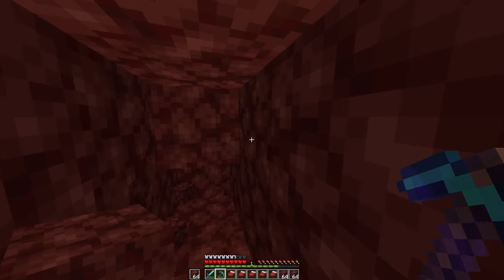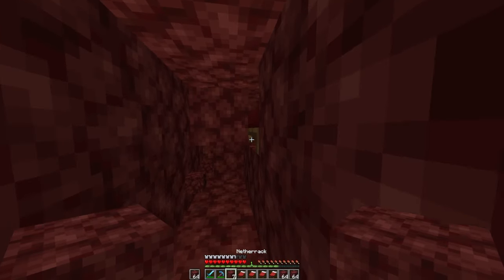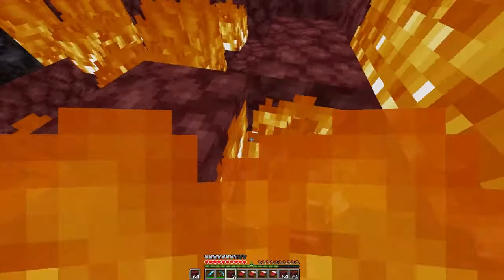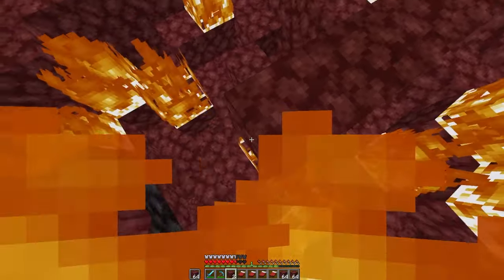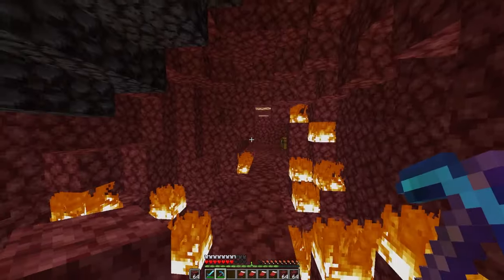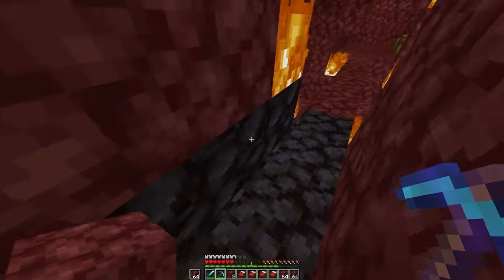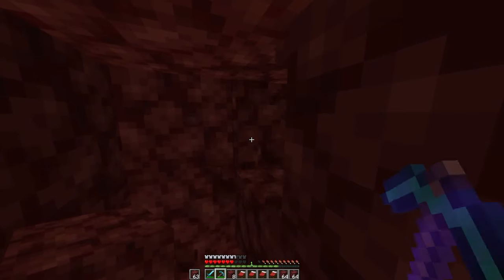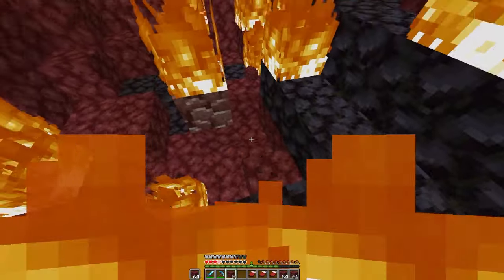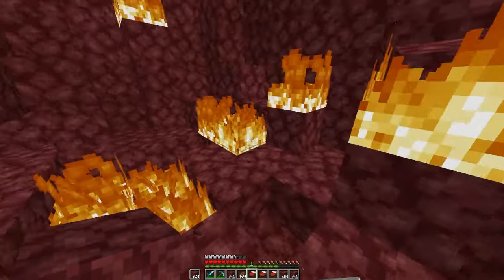For bed mining, make a little strip mine, then on the right side mine two blocks at head level, place down your bed, position yourself near the block, and right-click it — it will explode a large area. I highly recommend making a straight path through your mine so it's easy to go back and forth. In between each pocket, mine in four blocks, then at head level on the right side mine two blocks, place your bed, and explode. You can find a piece of ancient debris this way.